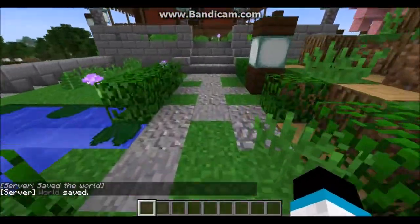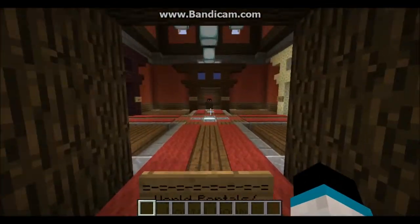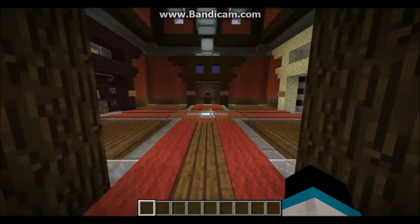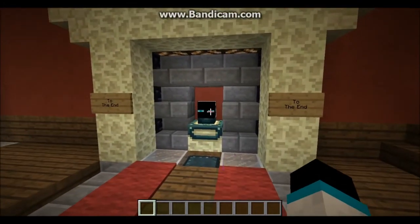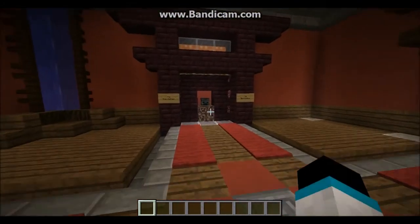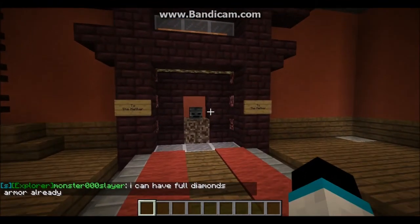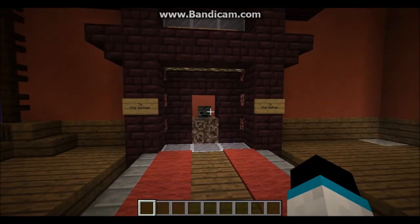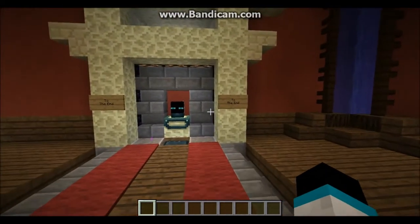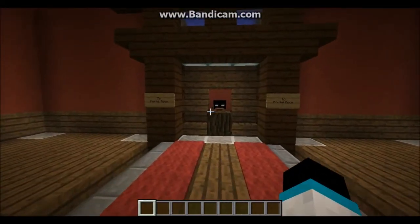Over here to the right we have these nice destroyed-looking paths and they lead up into all the places. Here's the world portal — this one with Seanan's head goes to the portal room, we have one with my head to go to the End, and then we have a wither skull for the Nether. For this map we didn't make a Nether spawn or an End spawn — it just sends you to a fortress in the Nether, and in the End it sends you to an open area.